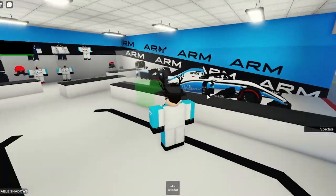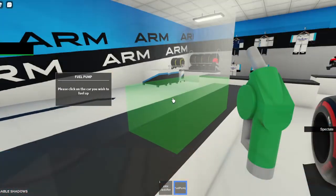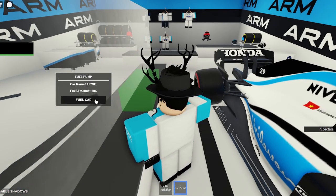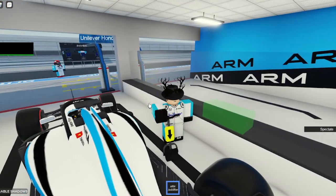Here's where the cars are parked. This box is a fuel pump — you click it and then click on a car to refill. This car's fuel amount is 106. We can just refill it, but for now it's full because I already refilled it off camera.